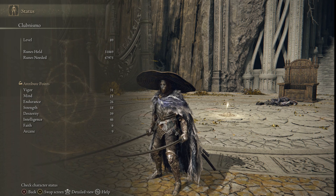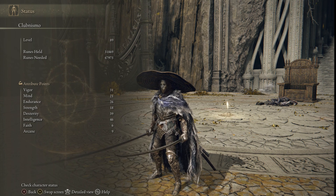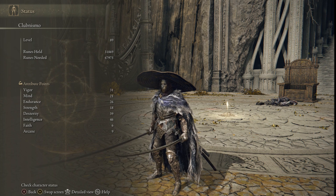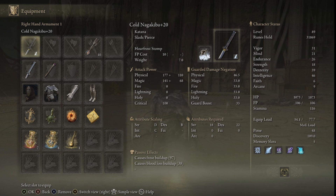I've been mainly focusing my points towards vigor, dexterity, and intelligence, and sprinkling in some points into mind and endurance just to up that stamina pool. Since we are power stancing katanas it does take up quite a bit of stamina. I also threw some extra points into mind for our spell casting and some of our other abilities that we use.